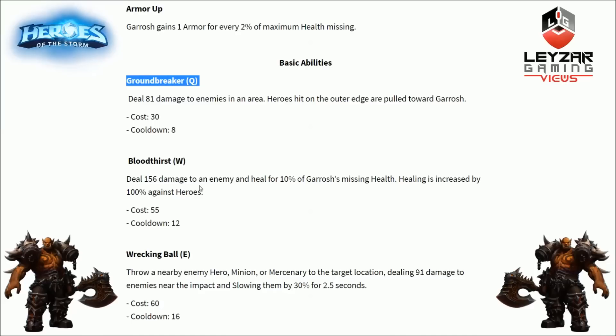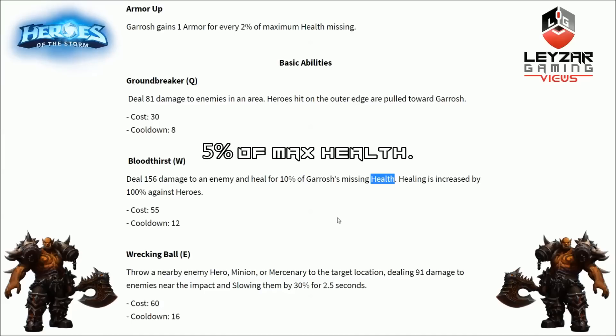W ability, Bloodthirst, deals damage to an enemy and heals for 10% of Garrosh's missing health. Healing is increased by 100% against heroes, and it has a 12 second cooldown. This is where he gets his sustain. For example, if he's missing 50% HP, it's 10% of that 50%, so effectively 5% of his total health pool. If you hit a hero, it doubles to 10%.